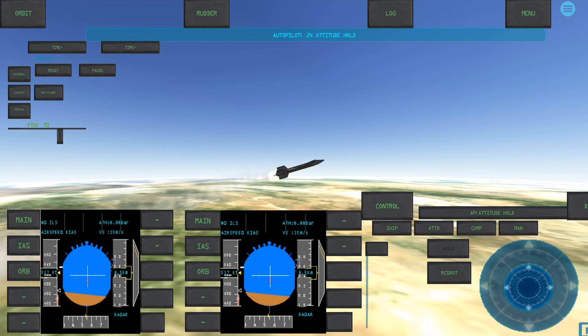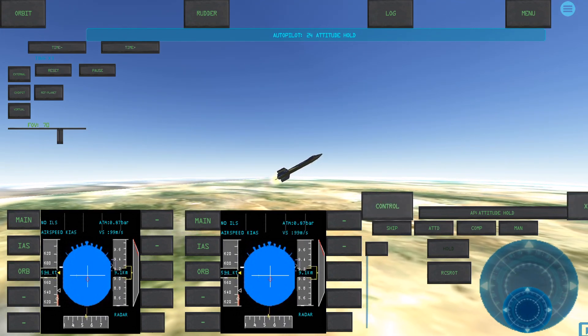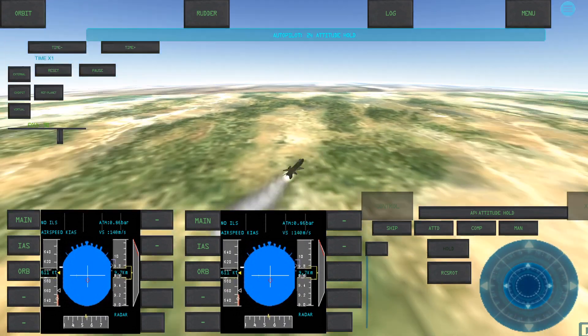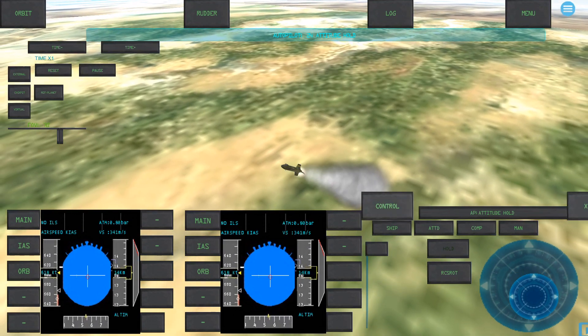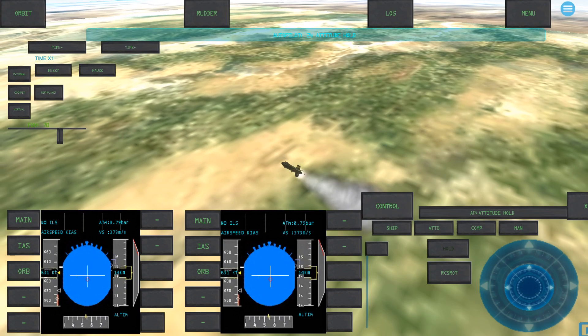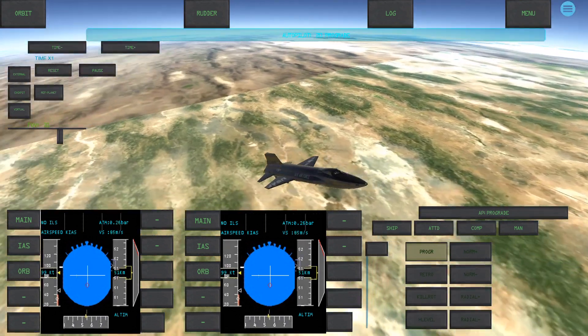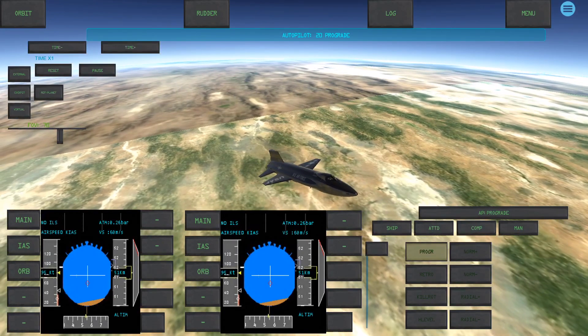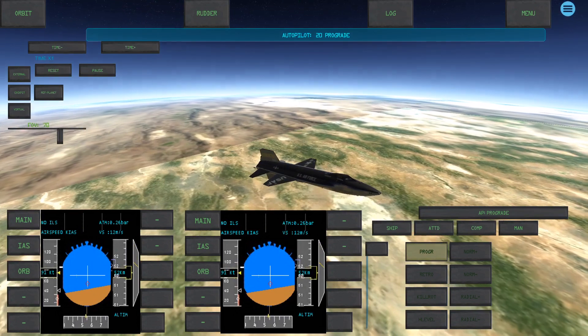One problem I'll mention: if you try flying the space shuttle, the manual control is on the same page as the miscellaneous controls. So if you want to drop the landing gear, you have to switch away from manual control, hit the landing gear, and then switch back — which can be kind of hairy when you're trying to do this at the very last minute, just before touchdown.